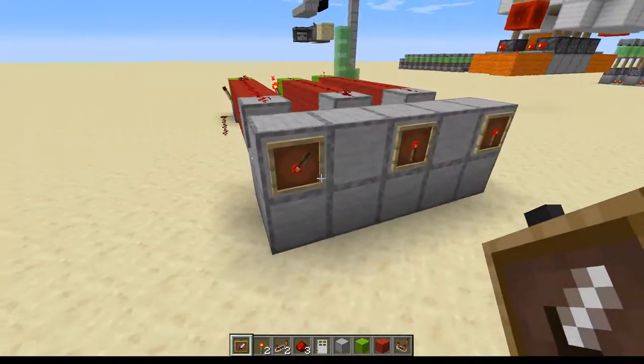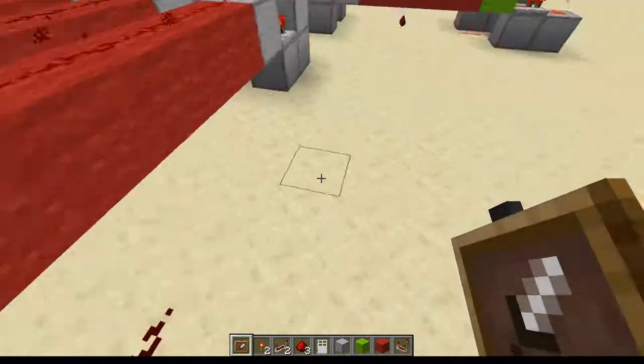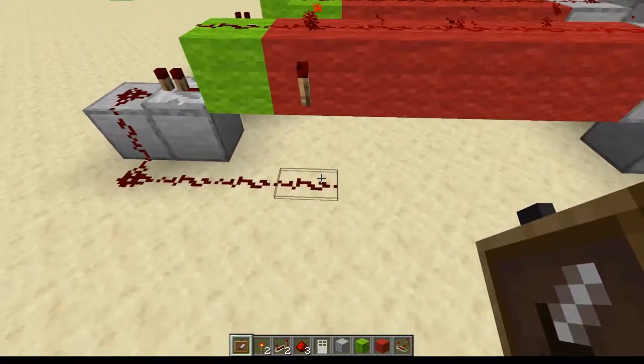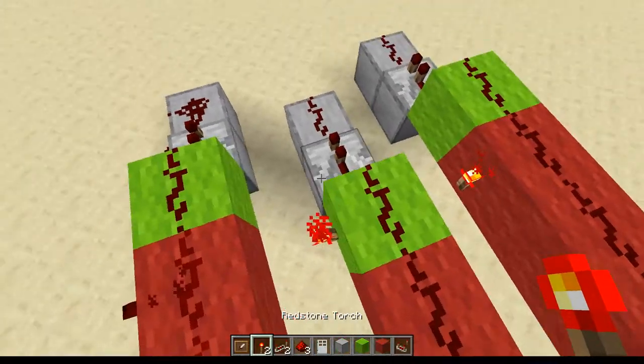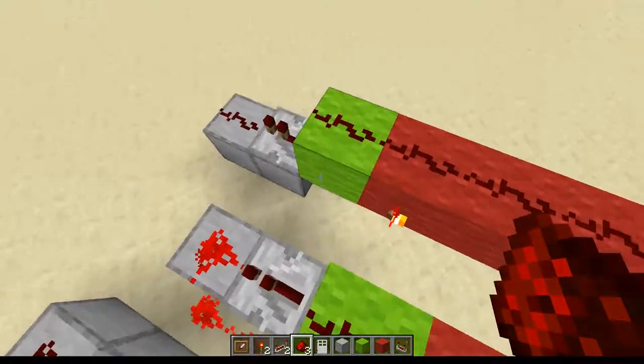Basically once it gets to here, it's at the seventh position, and then that redstone will turn off. You can do the same for these and so on.